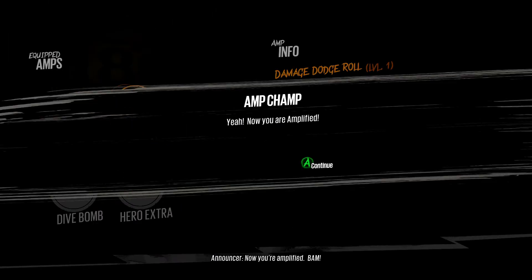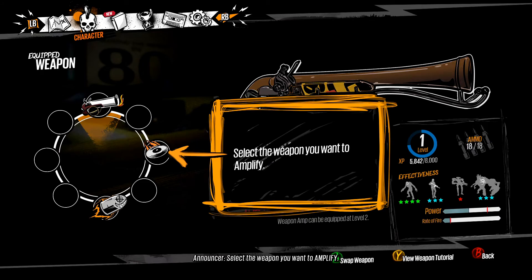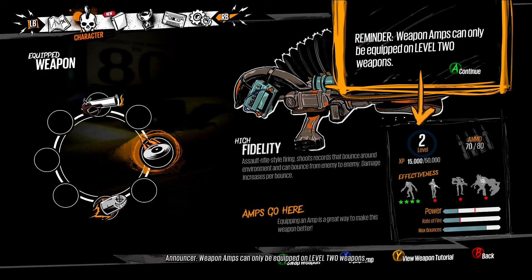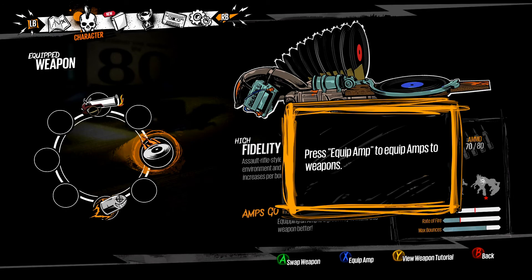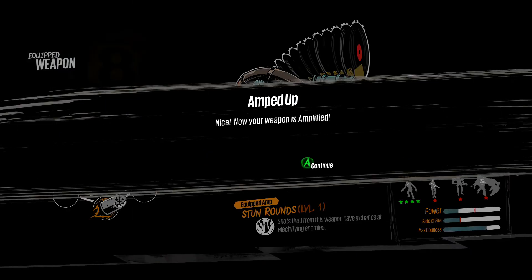Now you're amplified! Now let's do your weapon amp. Select the weapon you want to amplify. Weapon amps can only be equipped on level 2 weapons. Choose a weapon amp to equip to the weapon.